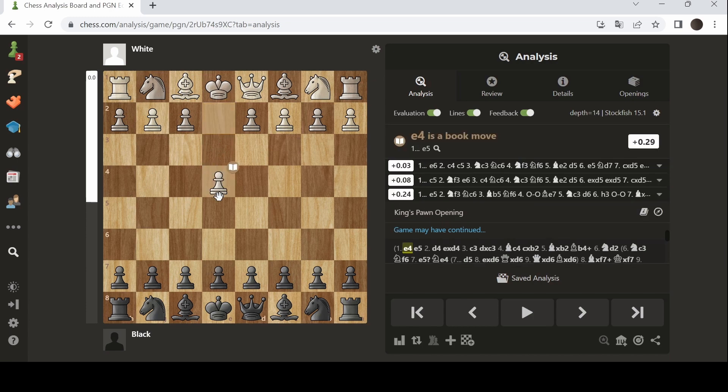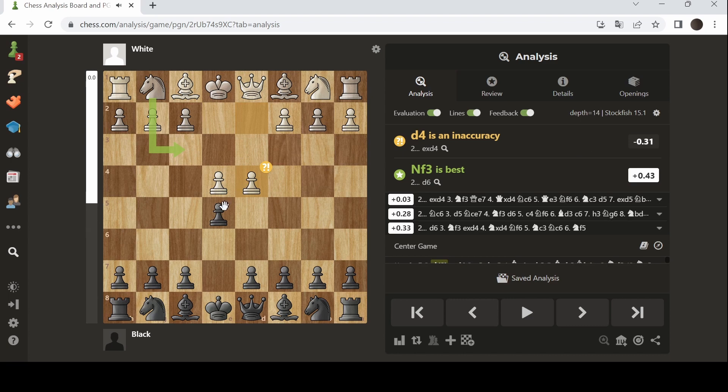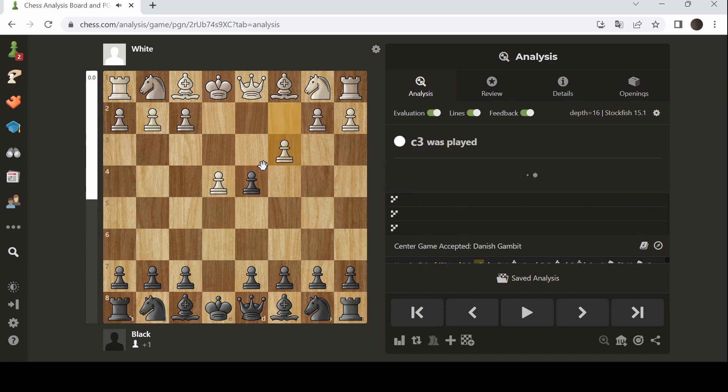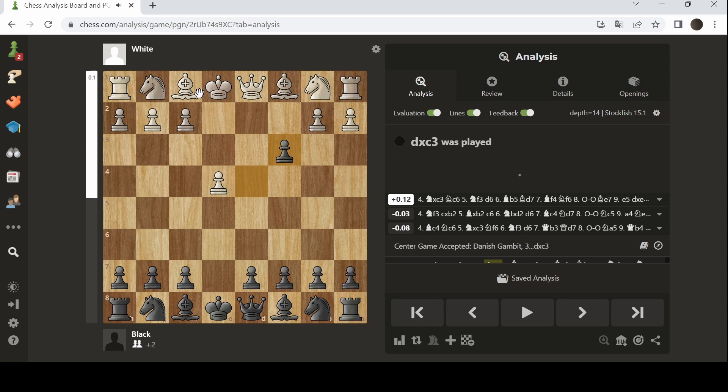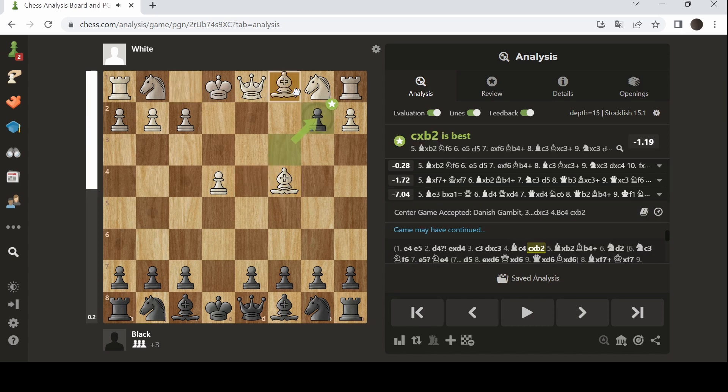So the Danish Gambit goes like this. They start with e4, we go e5, they will play d4, we will take, they will play c3, we will take the pawn, then they will develop their bishop to c4, we take the pawn, they take the bishop.